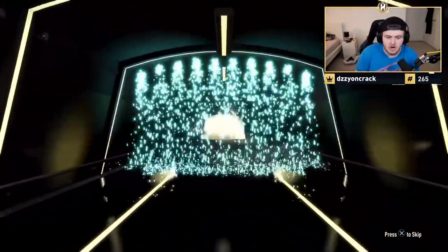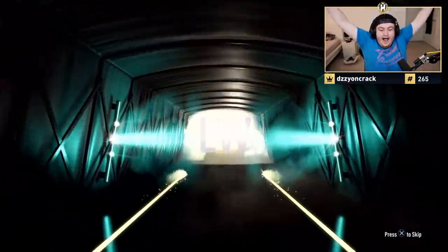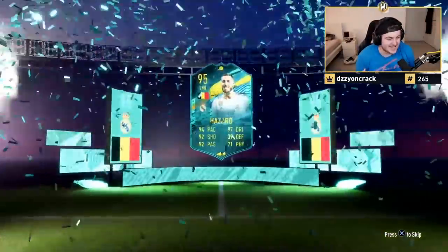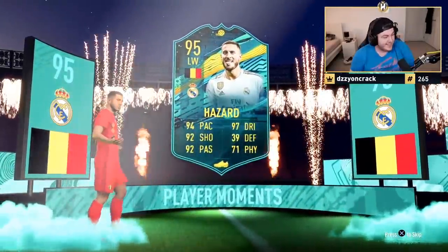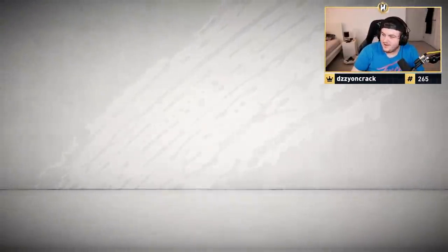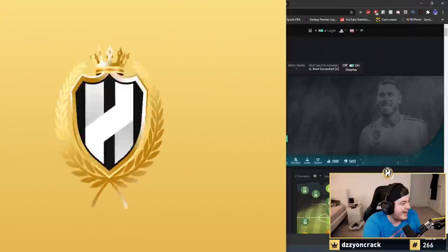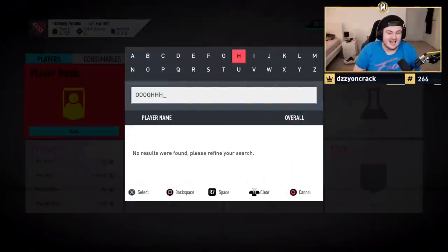It's a player moment — very good start. It's going to be — no way! Hazard! Let's go! We got the first Hazard of the day, baby! 95 Hazard. That's insane. No way. What is his SBC value? 2 million coins right there. This is a 2 million coin value card, man. That is insane!